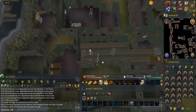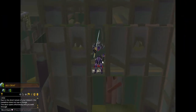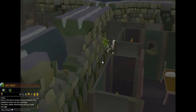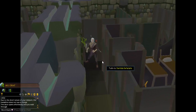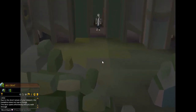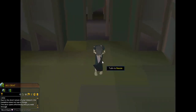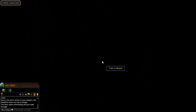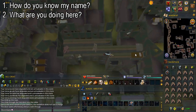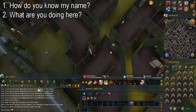Stand on the lookout point to the south. Drop down from the floorboards to the east, go outside the building, talk to Nessie and select the options shown on screen.